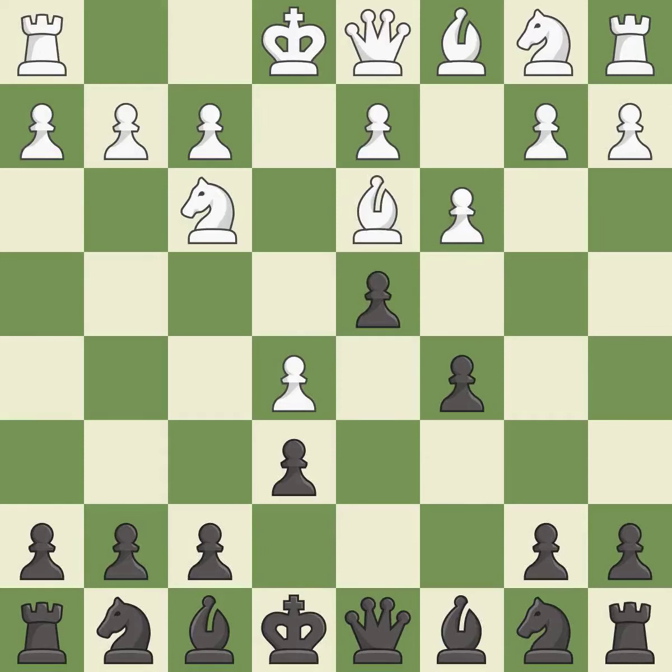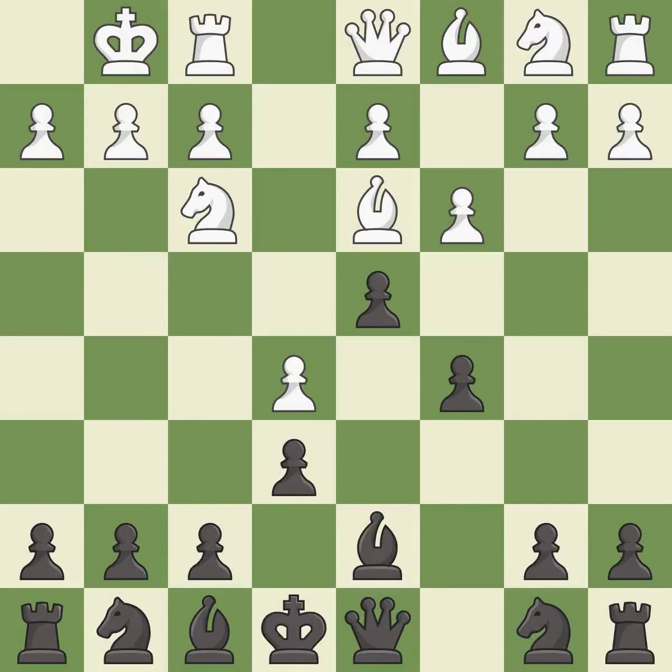This develops a bishop off its starting square, getting it into the action. This activates a bishop by developing it off of its starting square — it is the last book move. Castling gets the king to a safer square, out of the center of the board, while also developing a rook. Castling kingside tends to be safer because the king is further from the center.